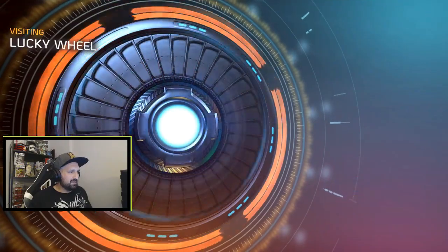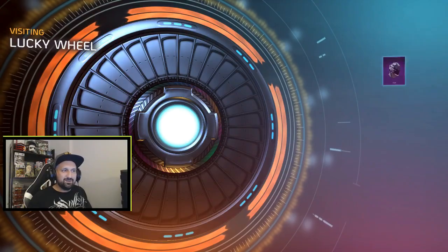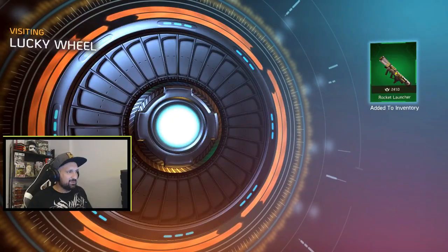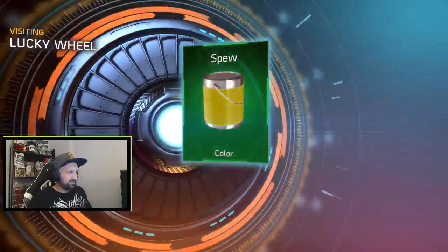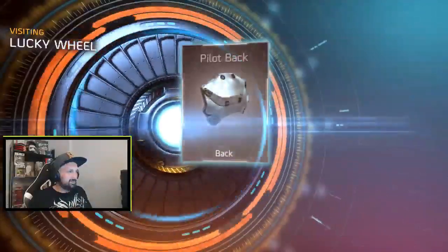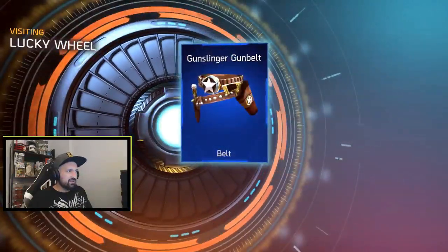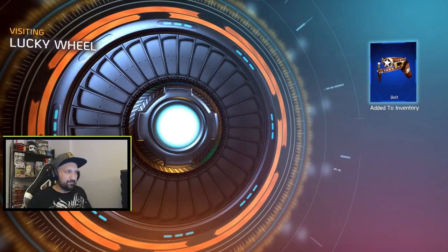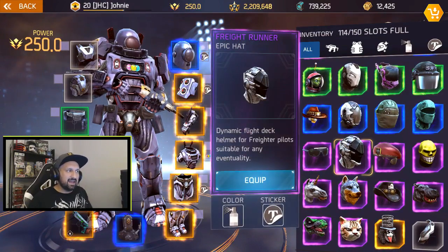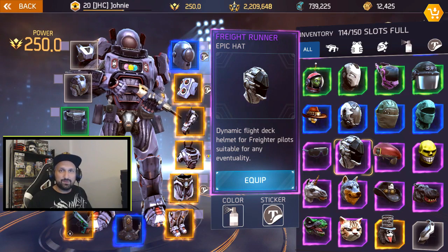500 gold for the first five spins - this is it guys, whoa, Freight Runner! I don't know if I have that one, I don't think I have it. Anything green or white - that was a good start. A paint bucket, that's nice. Spew is a great color but that's like 50 gold. Palette back I think I got this, and gunslinger belt I already have. Checking my inventory just making sure - yeah, the Freight Runner is an epic hat and I didn't have that one and it looks really nice, I'm pretty happy with the first five spins.